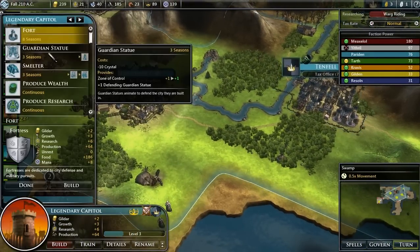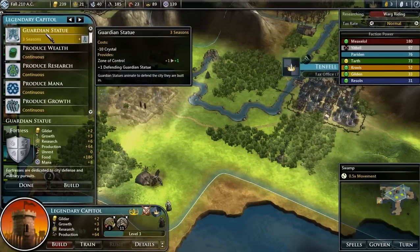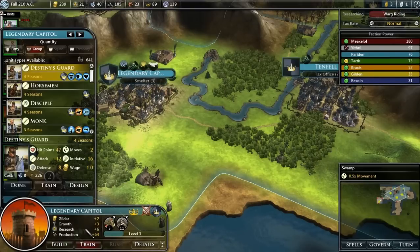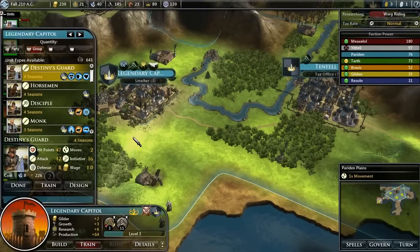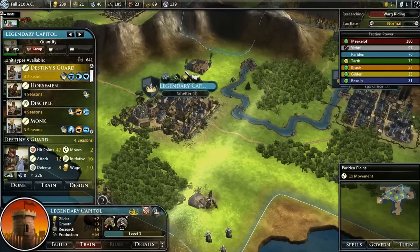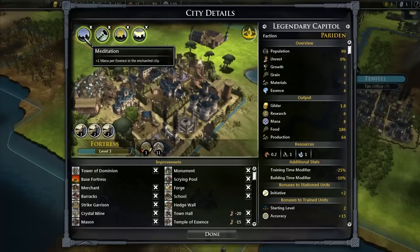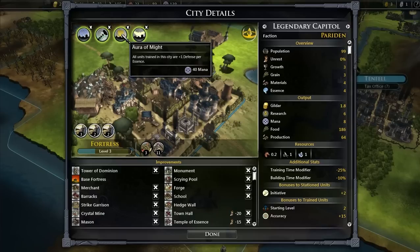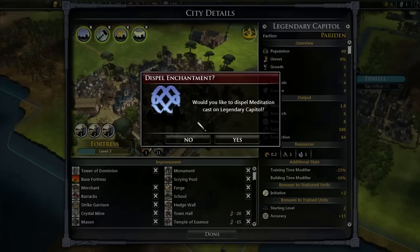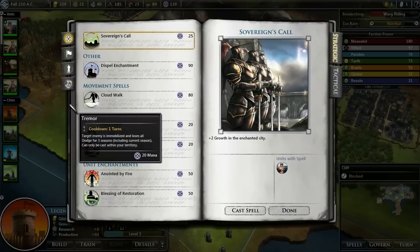Legendary Capital has nothing to do after that. Can finally build that guardian statue, I suppose. Or, you know what — I think we're about overdue for training some more units. And with our mana supply a little bit more secure, it would pain me to say goodbye to four mana per turn, but I'm going to do it.